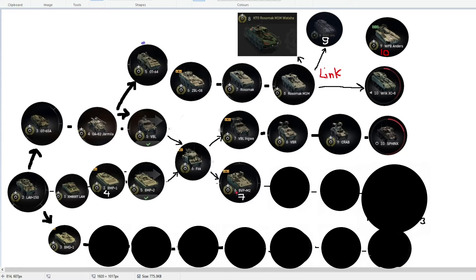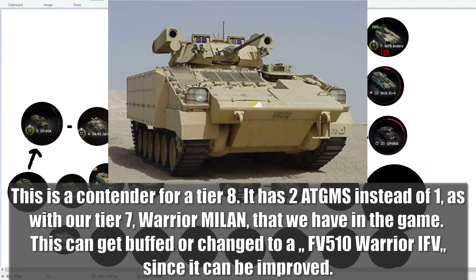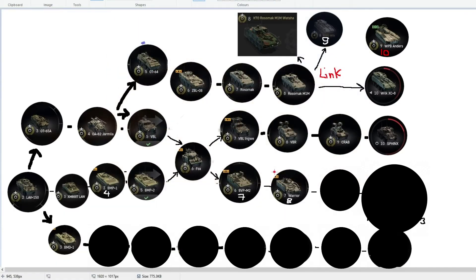Next up is the Warrior — in the game it's tier 7, but here I have it at tier 8. Why tier 8? Because the version of the Warrior in the game is much higher than even the stock version. The stock Warrior is tier 7, but the fully upgraded version is a tier 8. This tank can do a lot of damage — it has ATGMs, a good machine gun, is kind of bulky, can survive some shots impressively. That's it — this tank should be a tier 8. Now comes the shocking factor you never expected: the Bradley FV.